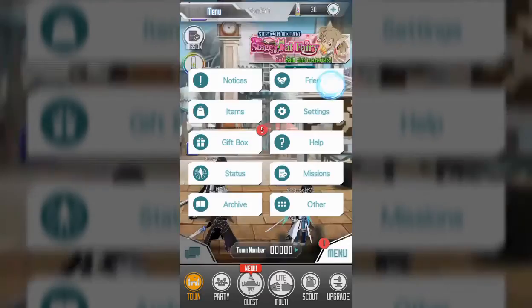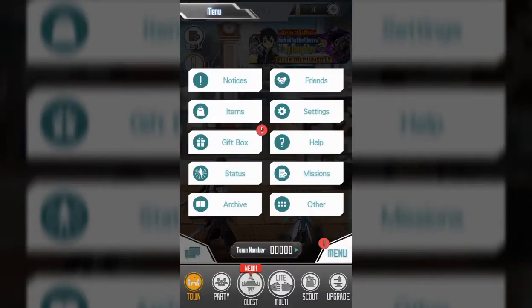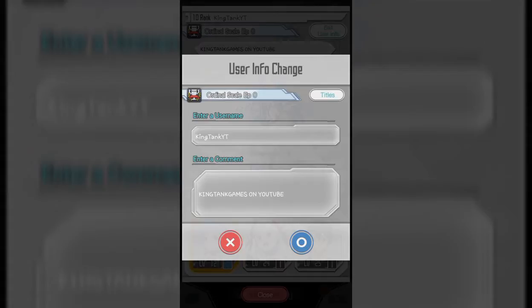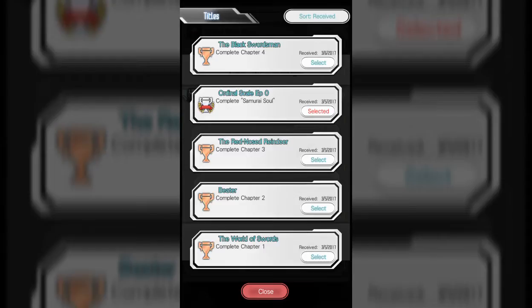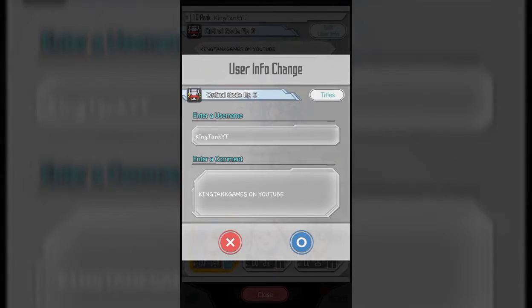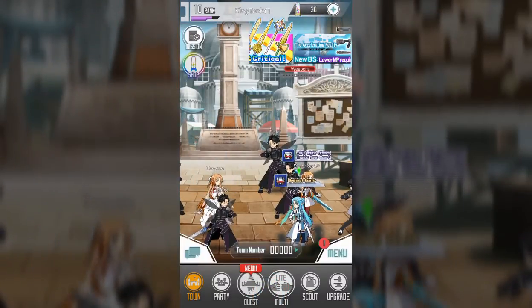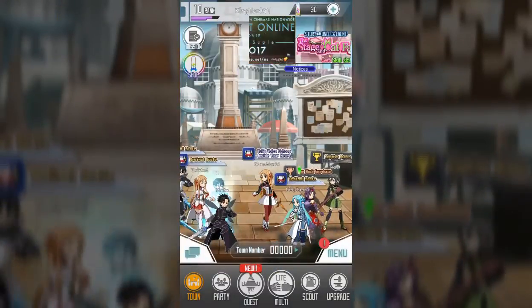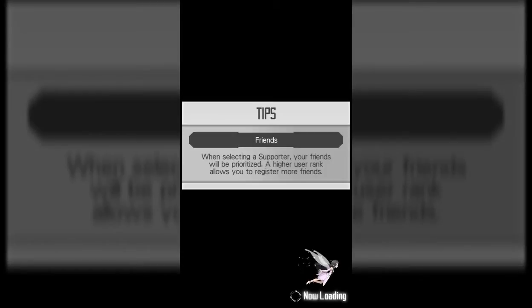In the menu, you can go to notices to get more friends. You can go to your status to add a user photo. You go to titles and you can change your title — these are all the ones I've received so far. Right now the Ordinal Scale Episode Zero title is the one I like the most, so that's the one I'm using. This is also how you edit your username or the comment that goes on your profile. There's also a shop right here, which of course is where you can buy Memory Diamonds. They also start you off with a deal where you can buy 50 for one dollar, so of course I bought that — I mean it's just one dollar.